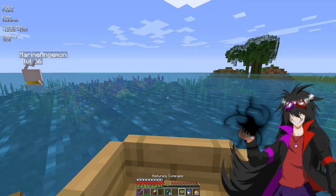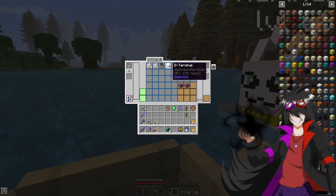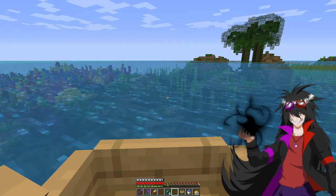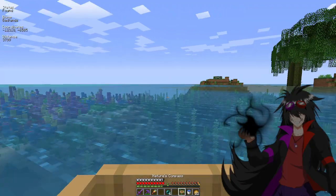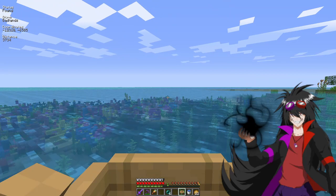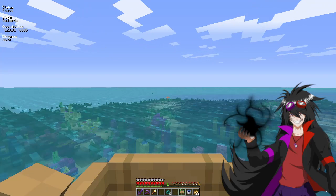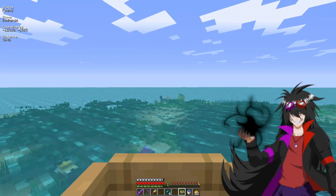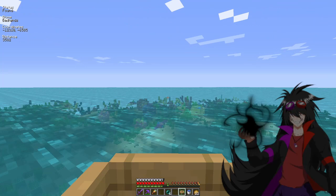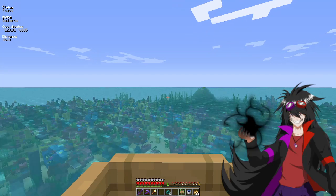Not seeing anything — oh, Marine Angemon! Do I have you? Here you are — oh, I do. Level 60, level 66 — certainly gone down a bit. There is a lot of coral here. If the Badlands is actually a Badlands, I can certainly come back for some coral if I ever need it, though you need Silk Touch for that. I do have a Silk Touch axe that might be able to help — maybe light up the river with some sea pickles.